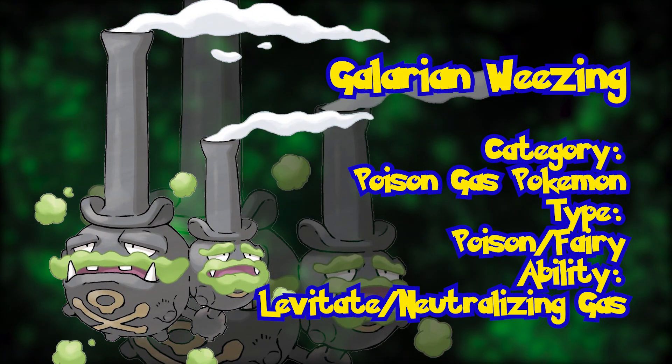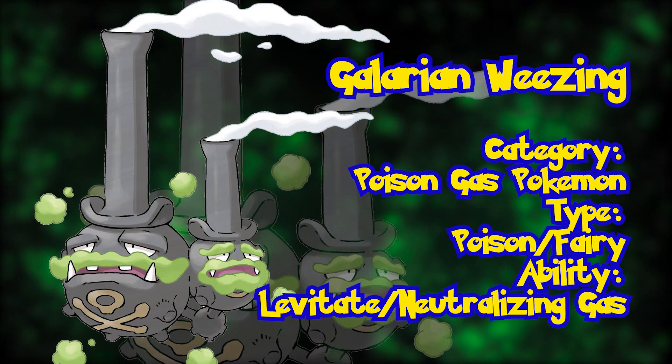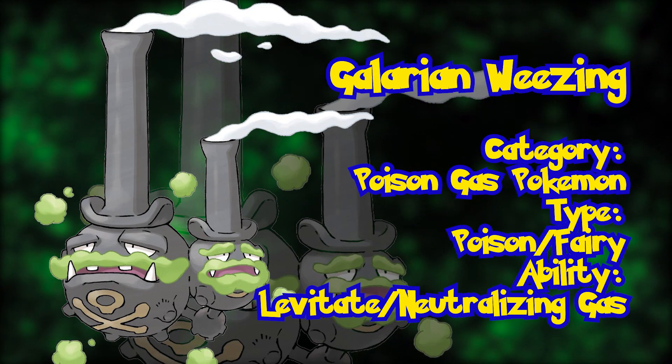Galarian Weezing. The second revealed Galarian variation is to the Weezing line. And, really, all that's different is an added smokestack in the shape of a top hat. Seems like somebody might have run out of ideas during this design.